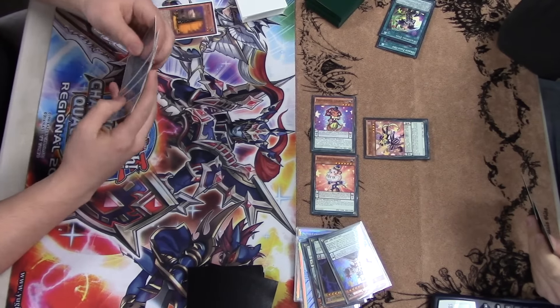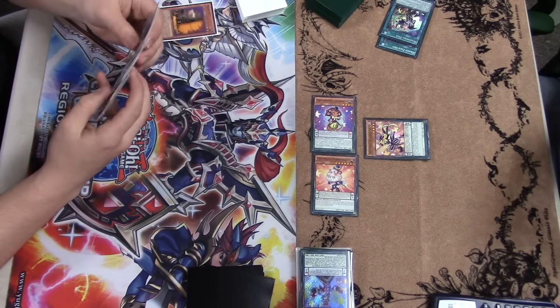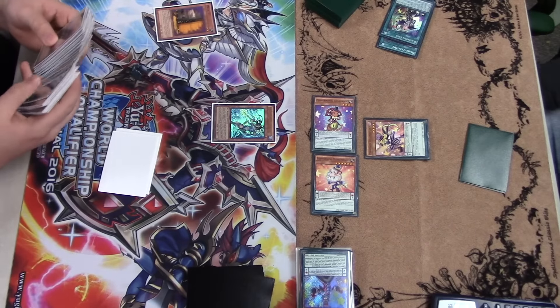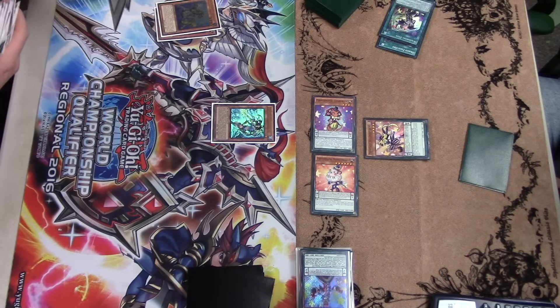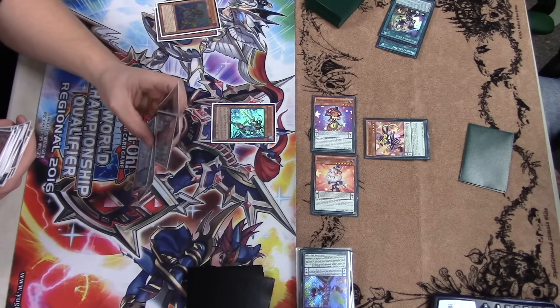He's able to Pendulum out his Sorcerer, Vector, and Bluster if he wanted to, but he's going to opt not to because he's still under Maxi, realizing that if he were to do that he'd probably be able to make a whole lot of plays. He'd rather just play conservatively and not let me get any more draws. So basically I go minus a card for my starting hand.